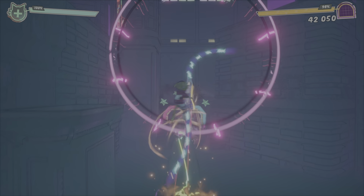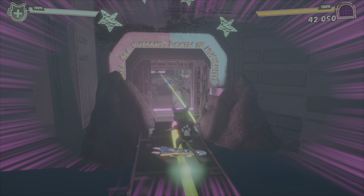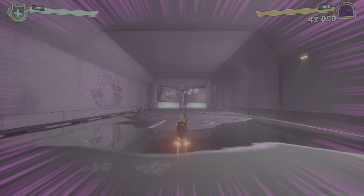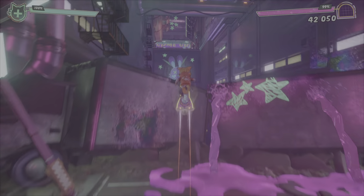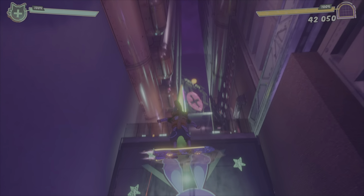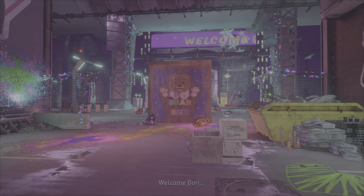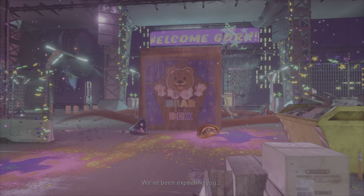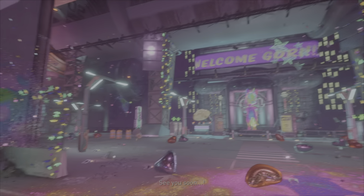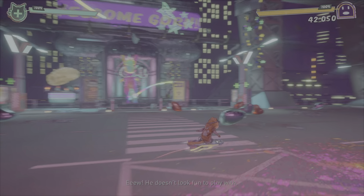Wall running on those skateboards, you can actually get some more energy. Every time you use your special attacks — I think you hold R2 to boost — and if you press square, you spin around like a helicopter attack. It uses up the orange energy bar at the top, so you need to keep replenishing your energy after you've done some attacks.